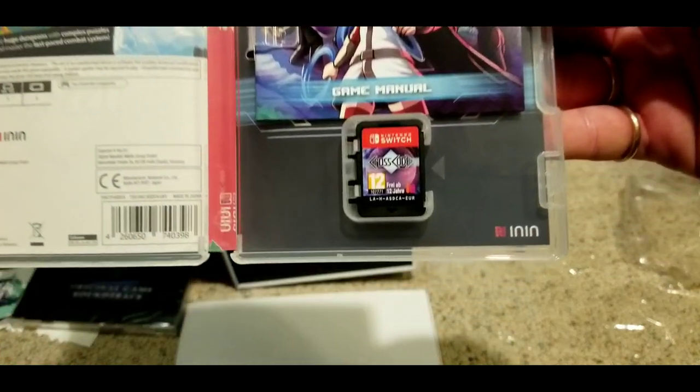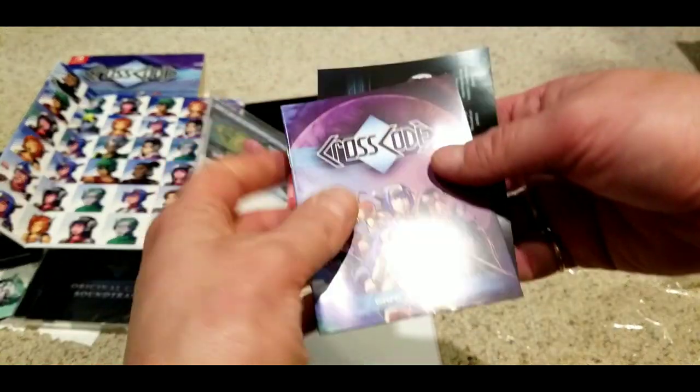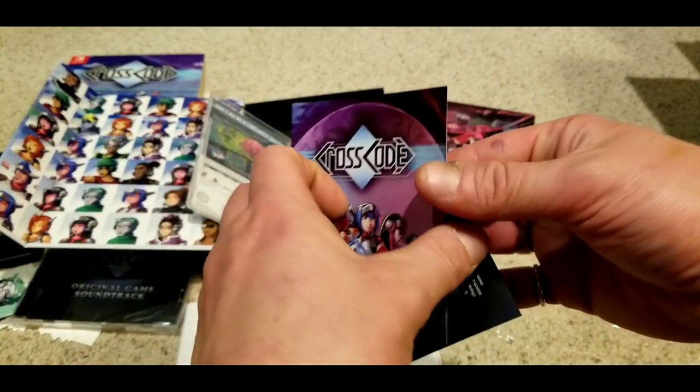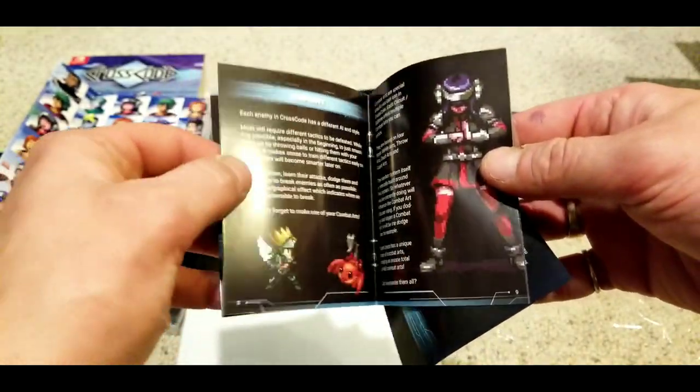There is reversible cover art — it looks like just a white version and a black version of the cover, nothing too crazy. We also have a control scheme paper and the manual.